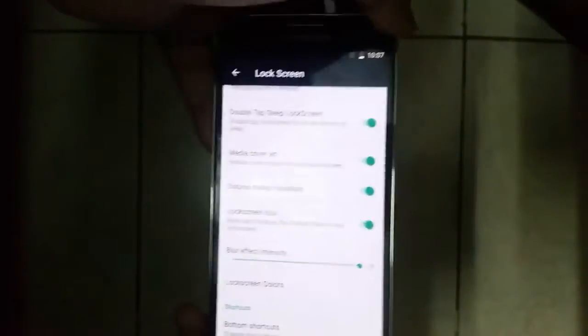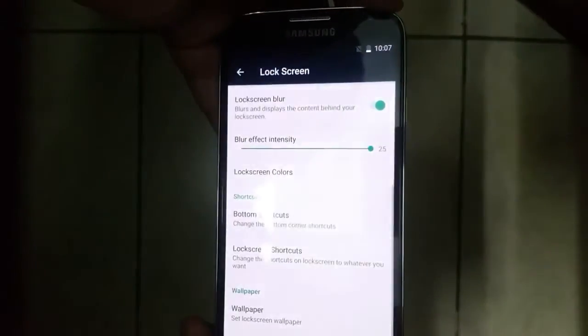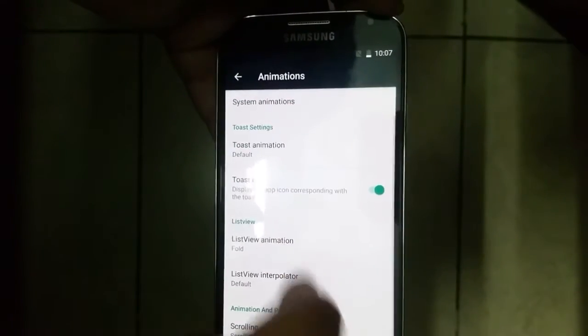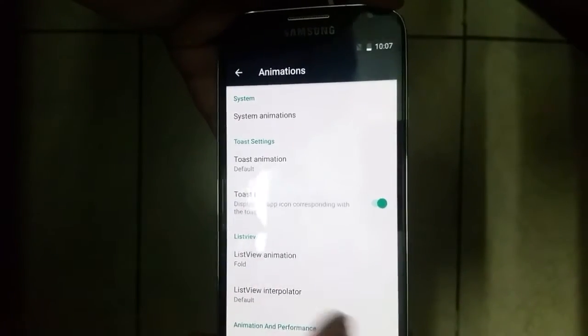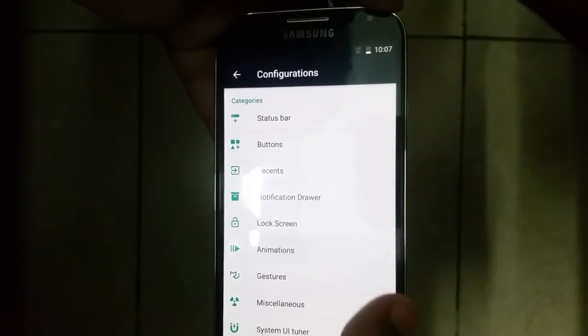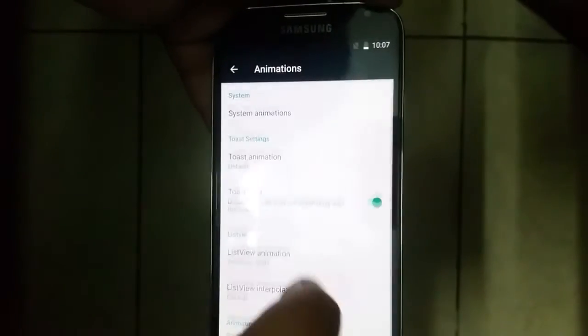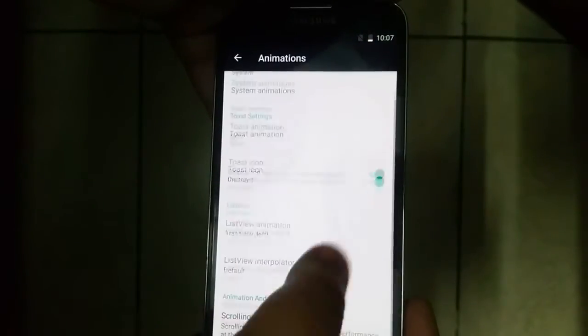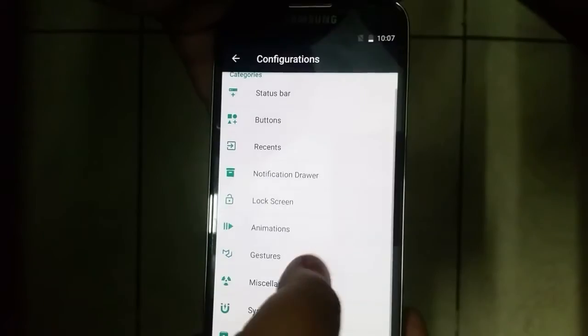As you can see on screen, I can add a lock screen blur effect — that looks quite nice. I can also set animations even for the toast, which is something you can't do with any other ROM. The list view animation and the toast animation have been changed, and that looks quite nice.